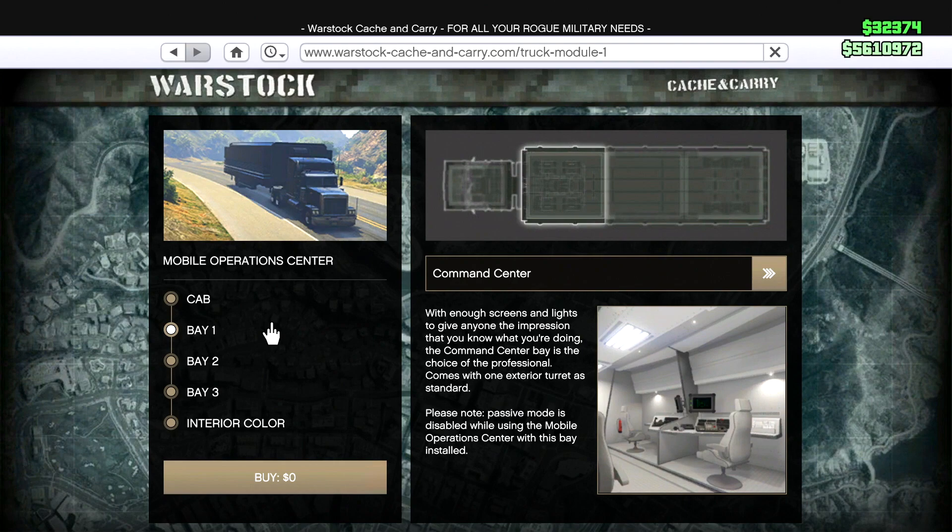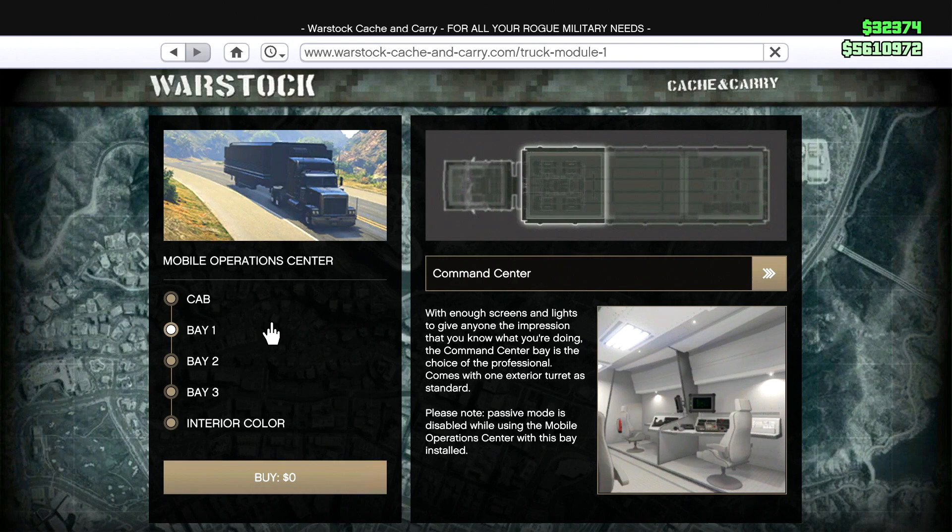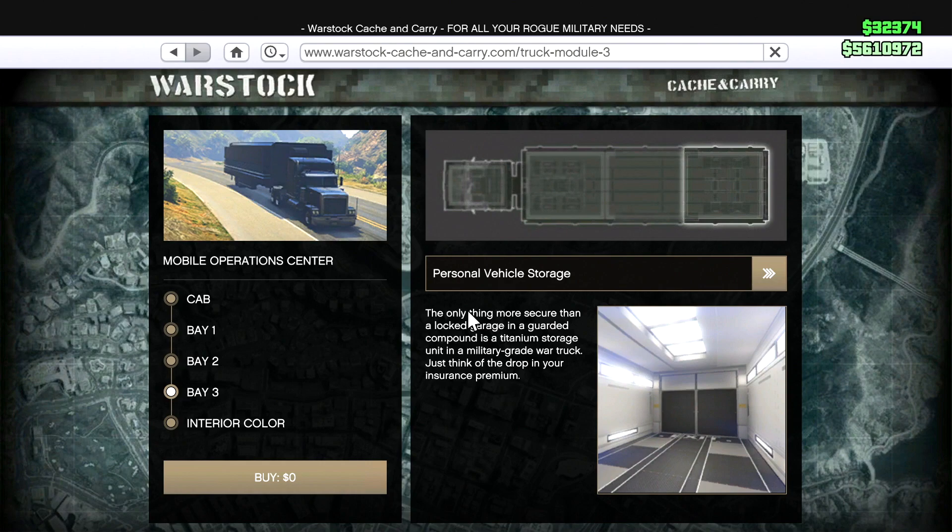Because right now, as you can see, here's my customizations. I have the command center for Bay 1, and Bay 2 is my weapon workshop. That's how I was able to customize all the new weapons and get all of them. In Bay 3, I have my personal vehicle storage, so I can store personal vehicles.